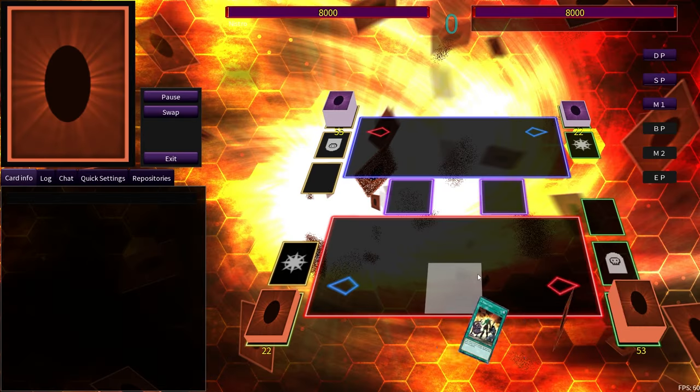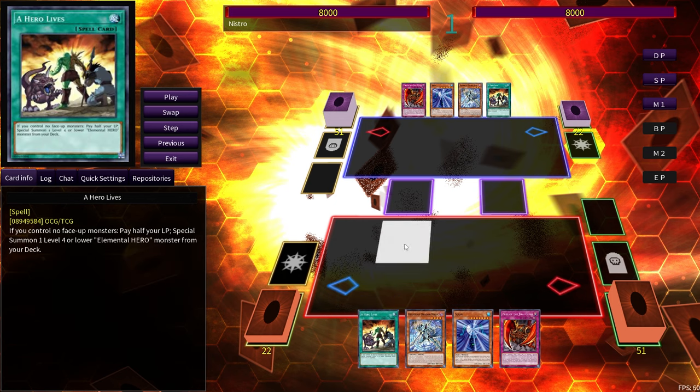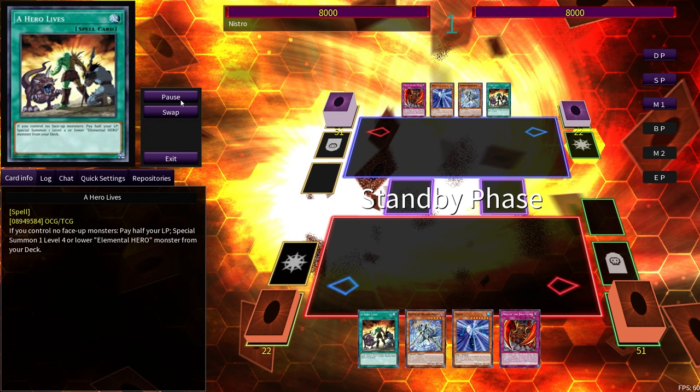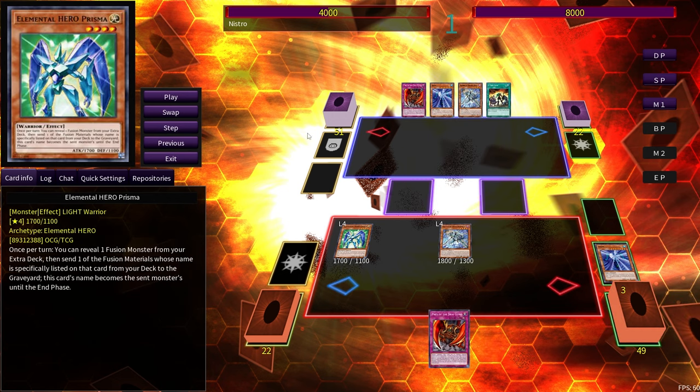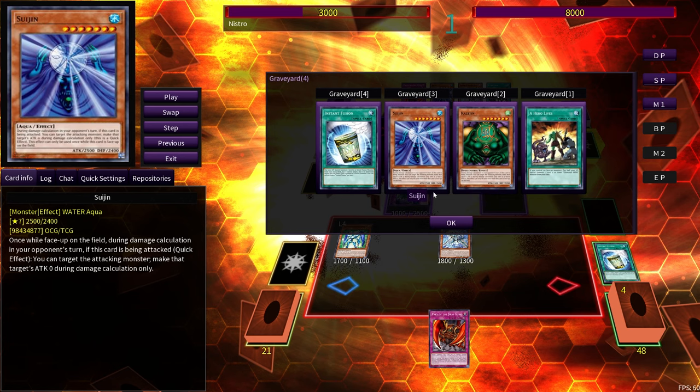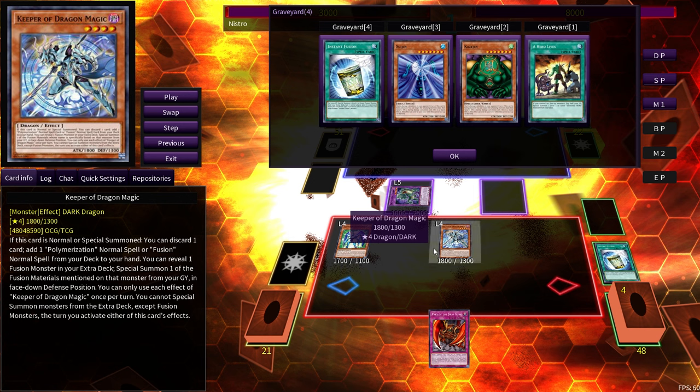Now going into the Fusion Pile combos. So with Prisma we go into Keeper Drag Magic — if you know the Keeper Drag Magic combo, it unbricked your hand, which is great. The only issue is it locks you into fusion. The other combos don't lock you into fusions, but if you're playing Fusion Pile Gate Guardian, you get locked into fusion pretty early in your turn. It's not like you can summon link monsters before you fusion — you cannot summon monsters from the extra deck except fusions the turn you activate his effect. So you might as well get the most out of it.